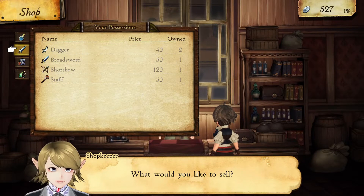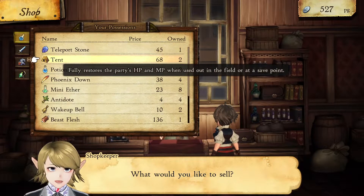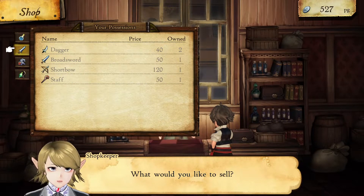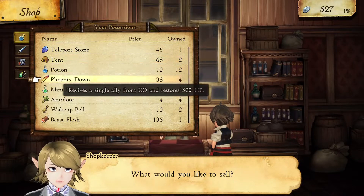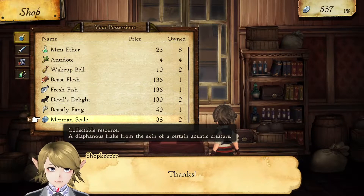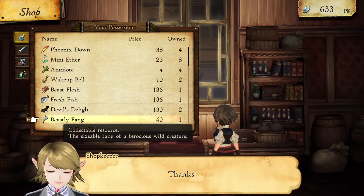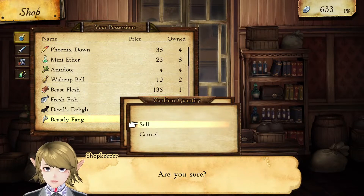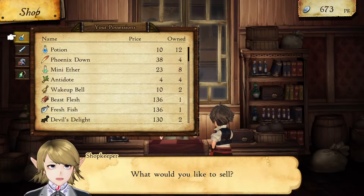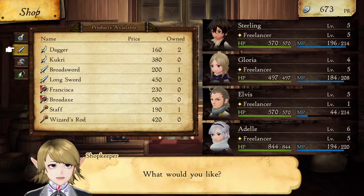Before checking status items, what we're going to do is sell our monster parts — they don't do anything specifically, they're just to sell. And we need money, because I just spent almost all of it.